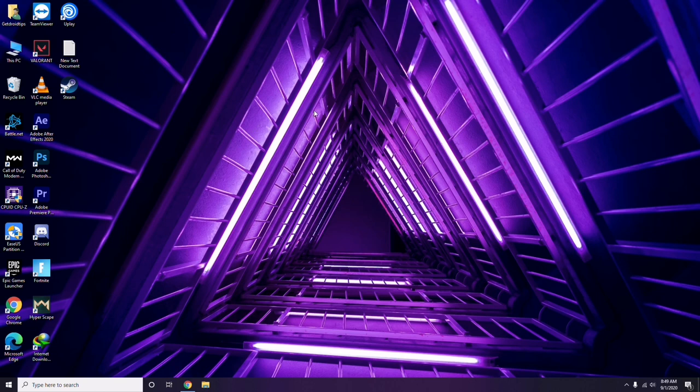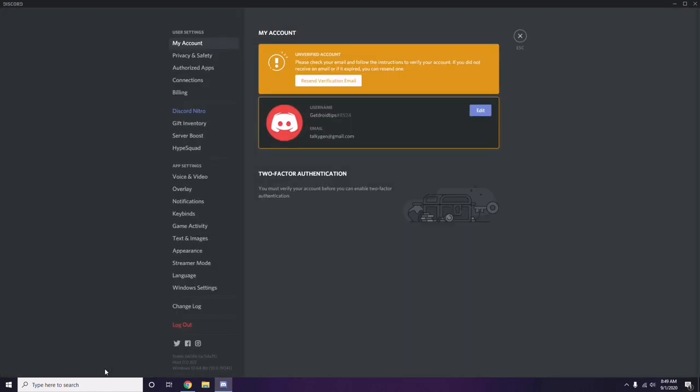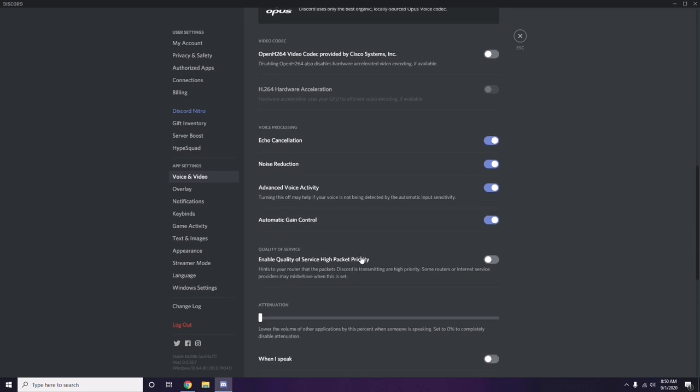Next, open Discord and click on User Settings, which is available at the bottom. From the left sidebar, click on Voice and Video. Scroll down to the Advanced option. In the Advanced section, you'll find 'OpenH264 Video Codec provided by Cisco Systems Inc.' — you have to disable this.